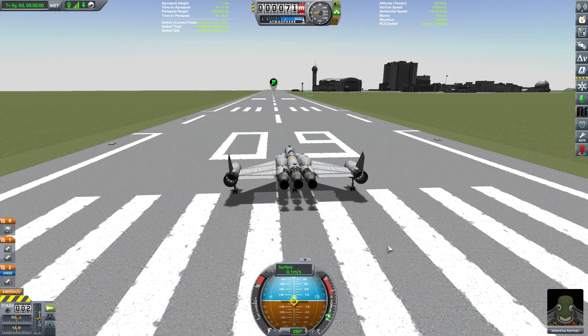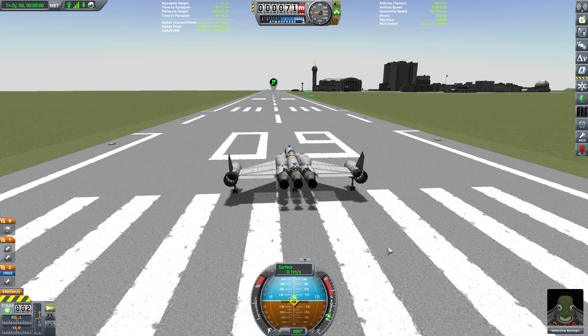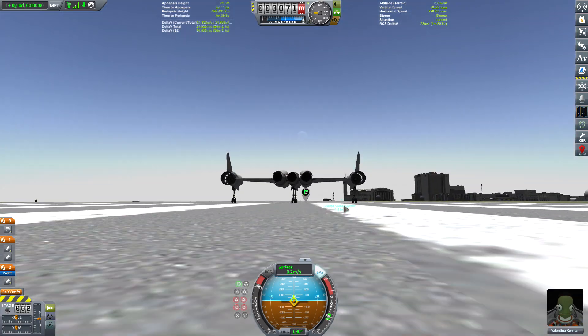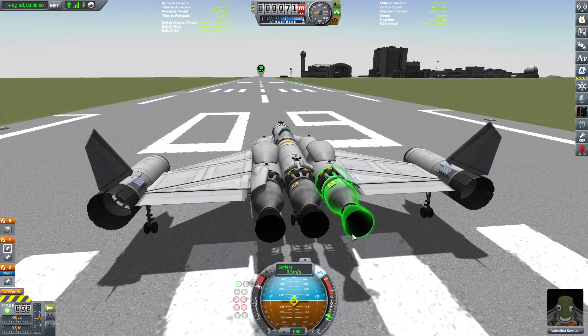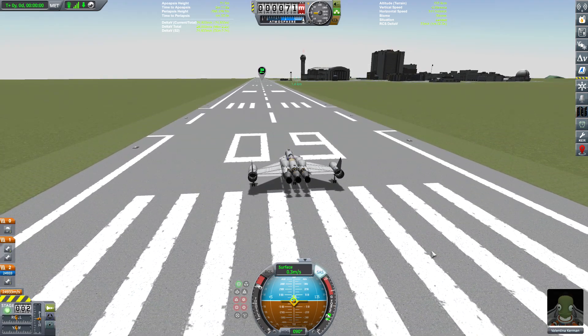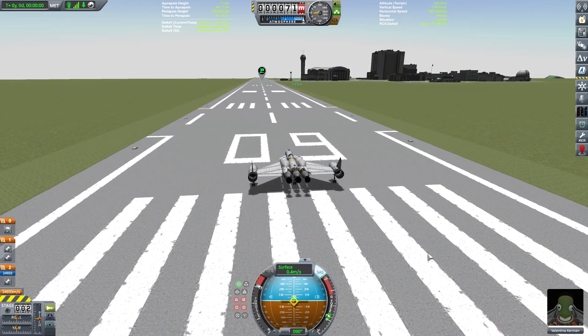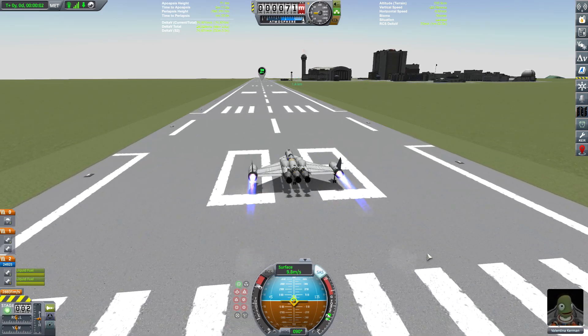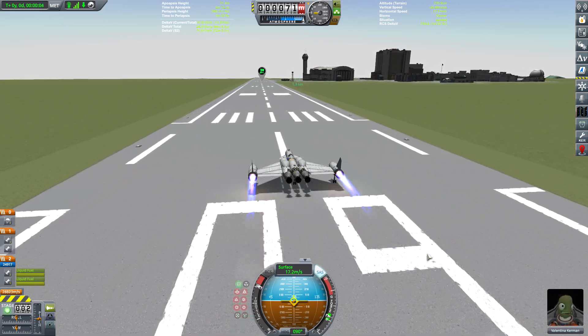Welcome back to Kerbal Space Program. Valentina ist wieder auf dem Weg, um Jeb und Glenfred abzuholen. Und diesmal versuchen wir es mit drei Atom-Triebwerken. Sie verschwenden keine Zeit und marschieren gleich fröhlich drauf los.